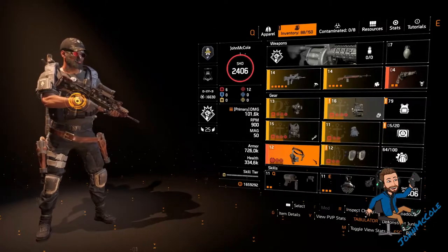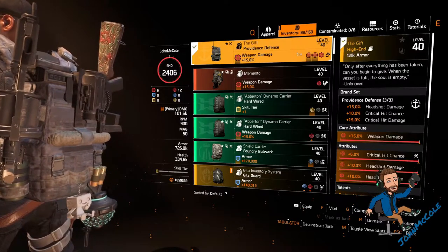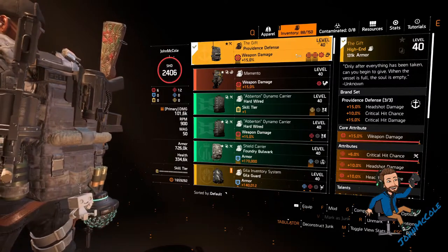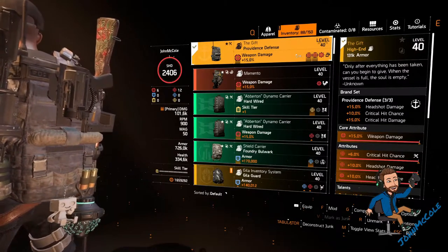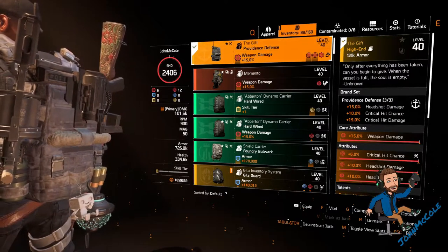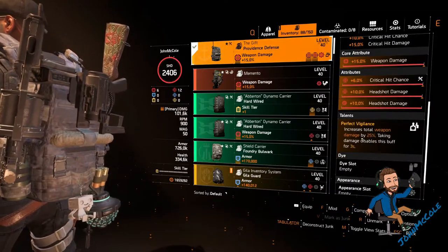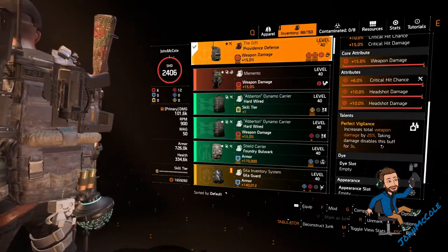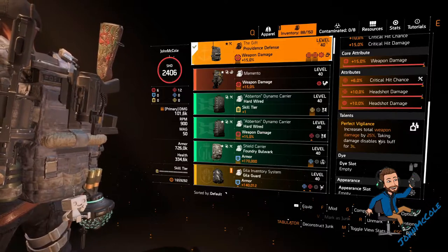On my backpack is my second Providence Defense piece. I use the named backpack To Give — this one is darkzone only, meaning it only drops in the darkzone or you can get it out of named caches during league or global events. Make sure you check the darkzone vendors every week because you might find it on sale there. This one has weapon damage, critical hit chance, headshot damage, and a headshot damage mod. The talent is Perfect Vigilance, which increases total weapon damage by 25%; taking damage disables this buff for 3 seconds. You could also use a Providence Defense backpack with the normal Vigilance talent — the only difference is the buff disables for 4 seconds without the perfect version.